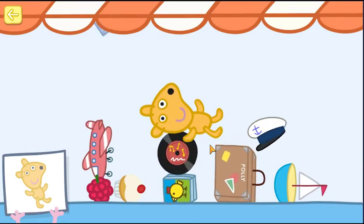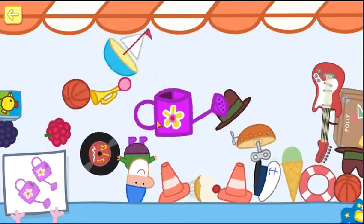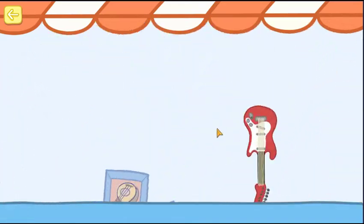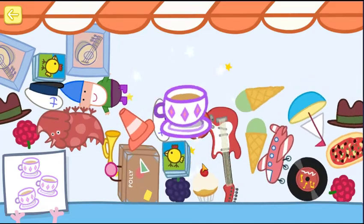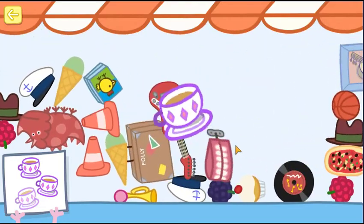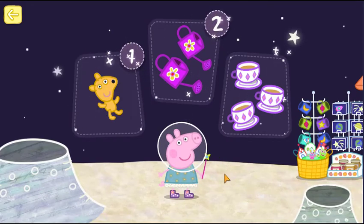Well done! You found the watering cans. Well done! You have one more to find. Well done! And three teacups. Well done! You found everything that Peppa wanted: one teddy, two watering cans, and three teacups.